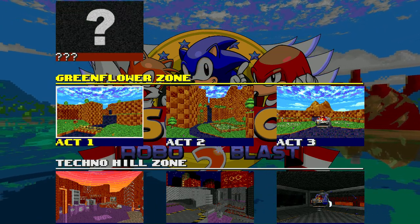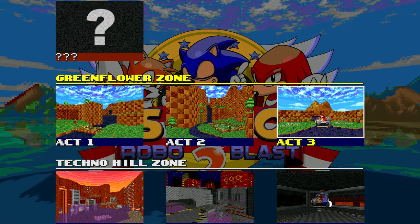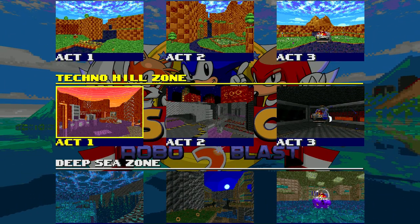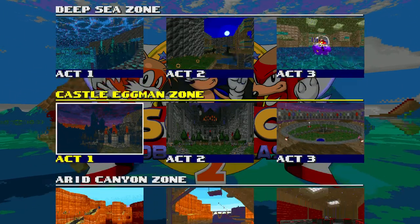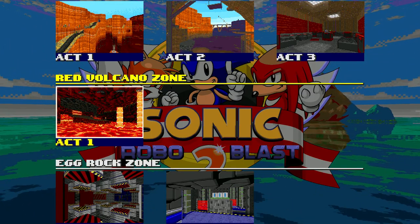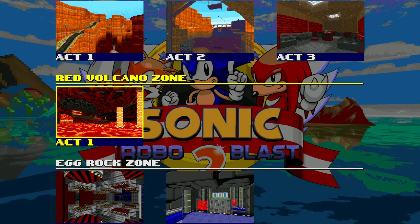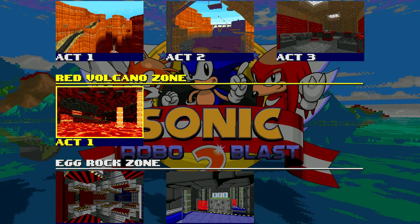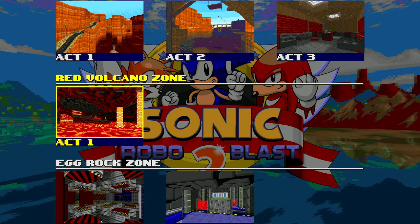La zone Green Flower comporte deux actes avec un boss. Techno Hill également, deux actes avec un boss. Deep Sea, pareil. Il n'y a que la Red Volcano qui n'a qu'un seul acte. Je trouve que ce n'est pas une zone très réussie — je n'ai pas été fan de ce style assez préhistorique, je ne sais pas trop ce que ça fait dans un Sonic.